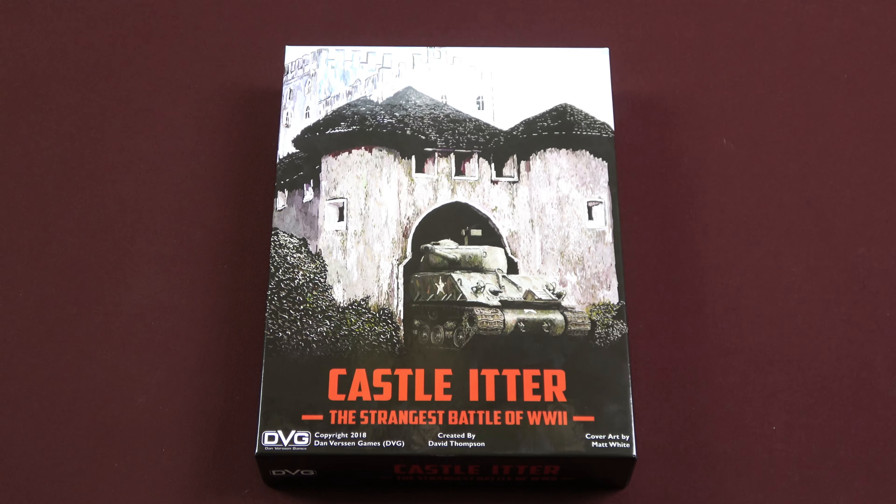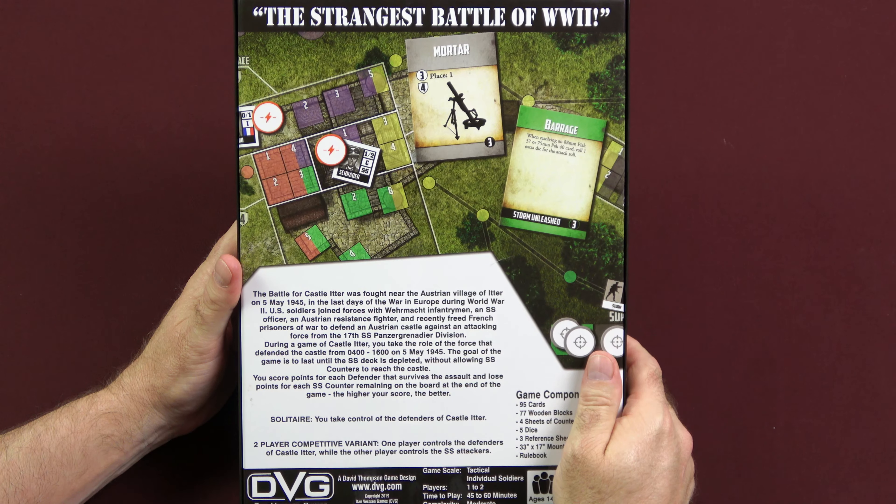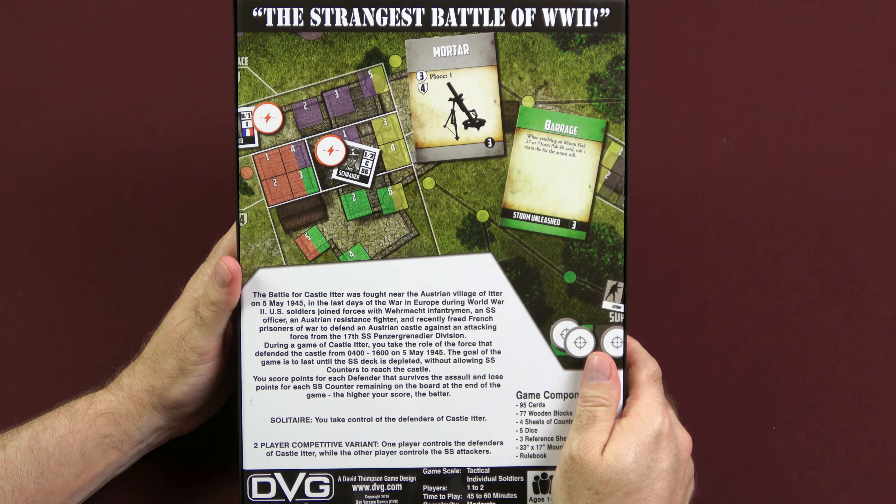Let's take a look at the back of the box. The battle for Castle Itter was fought near the Austrian village of Itter on 5 May 1945, in the last days of the war in Europe. U.S. soldiers joined forces with Wehrmacht infantrymen, an SS officer, an Austrian resistance fighter, and recently freed French prisoners of war to defend an Austrian castle against an attacking force from the 17th SS Panzer Grenadier Division.